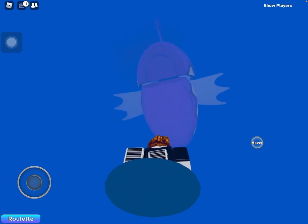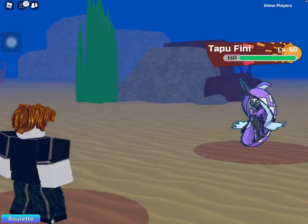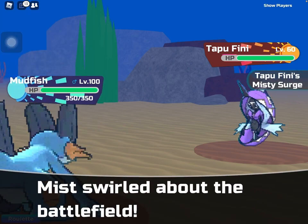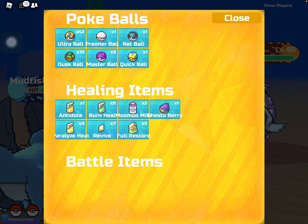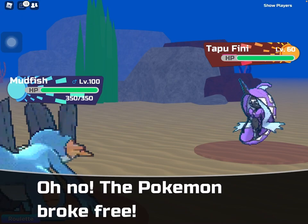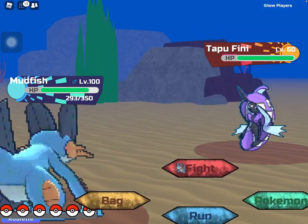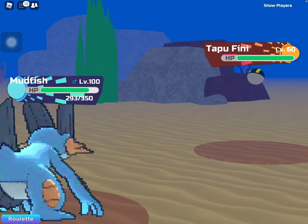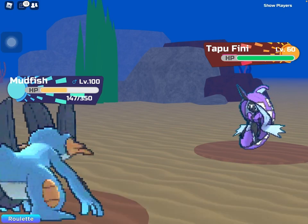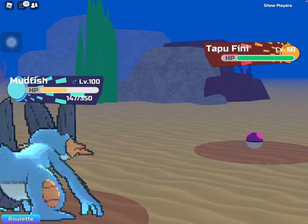Here's Tapu Fini! She's so big. We encountered Tapu Fini. I'm just gonna throw a Quick Ball at it first — if it doesn't work I'll use a Master Ball since I don't want it to run away or faint. Quick Ball broke. It knows Moonblast, that's gonna hurt. Good thing I have Swampert — it's level 100. I'll throw one Ultra Ball — if it doesn't work I'm using a Master Ball. Nature's Madness takes half HP no matter what. Using Master Ball — let's go, I got Tapu Fini!